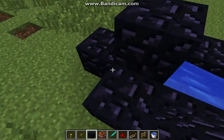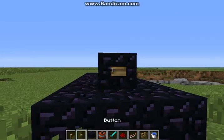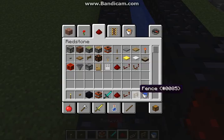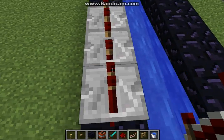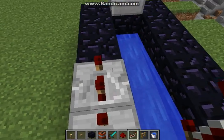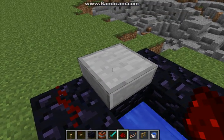Get your trusty old button. Do three repeaters all set to two — not the last one but almost — have it like this. Then place the TNT.